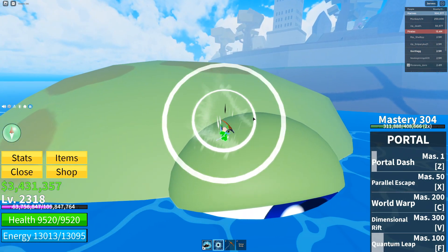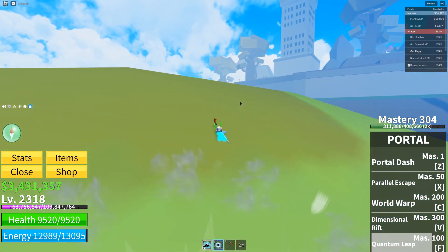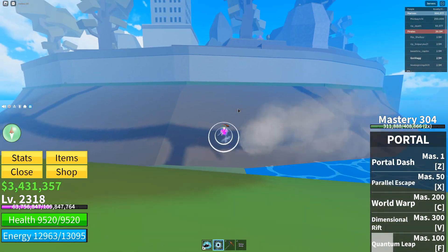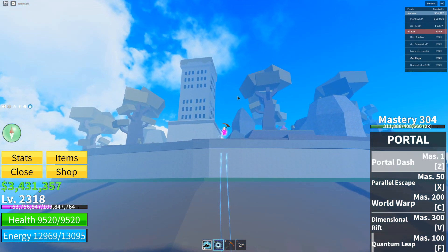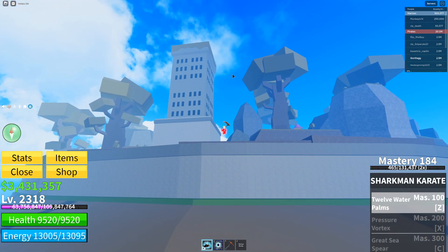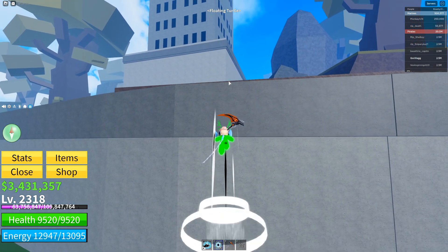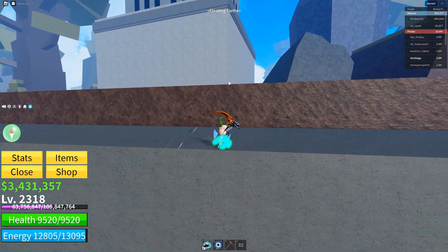We are at the turtle's head right here. I'm going to go directly in the middle so I don't confuse anybody. Just jump up and get over this wall. As you can see it says Floating Turtle — this is the place where you need to be.